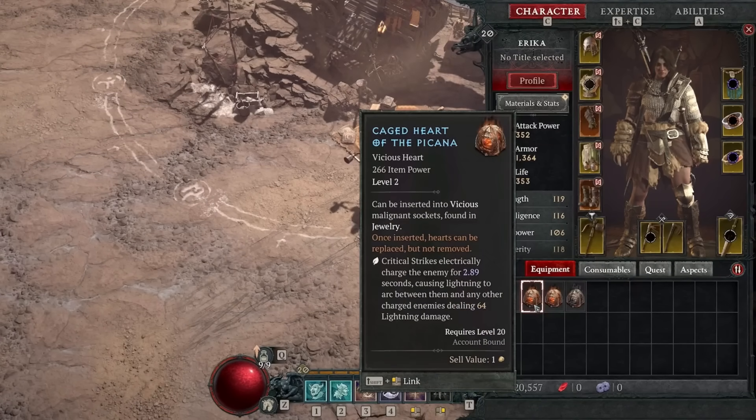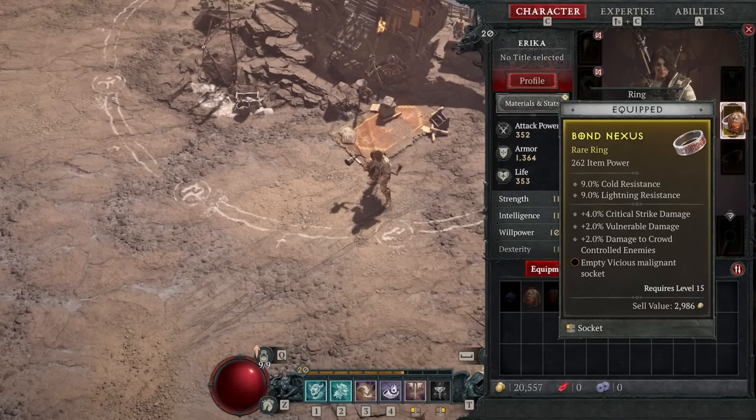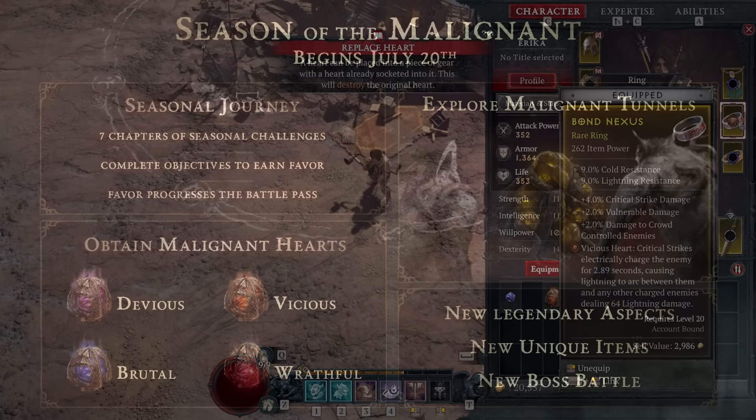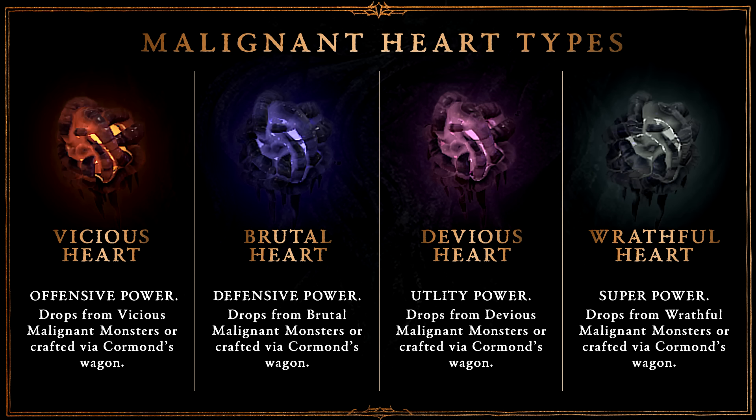Every character will have three slots in which to put malignant hearts - one in your amulet and one in each of your rings. When a ring or amulet drops during Season 1, it has a chance of spawning with a socket, and instead of regular sockets, these will be infested sockets spawning in one of three colors: purple (devious), orange (vicious), or blue (brutal). Certain malignant hearts can only go in their matching socket type. However, the fourth type - wrathful hearts - are the most powerful and can be put in any infested socket regardless of color. If a piece of jewelry doesn't have a socket, you can add one and it will randomly roll which color it gets.